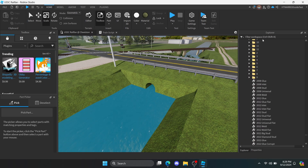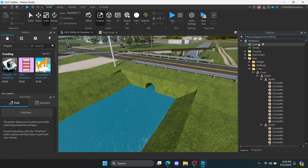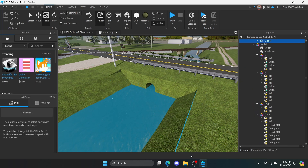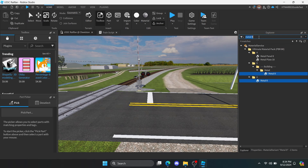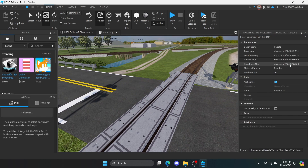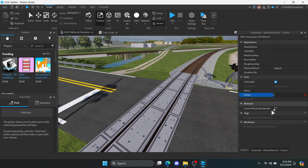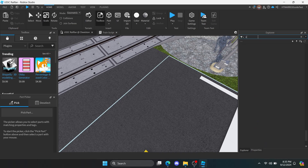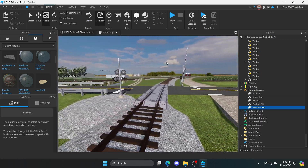After you've applied the variant to all of the parts in the map, remove the unused ones — make sure you remember the names of the ones you've used. Here's a quick final look at the new materials.